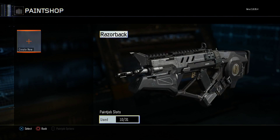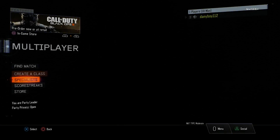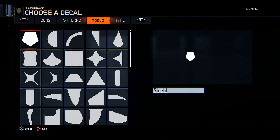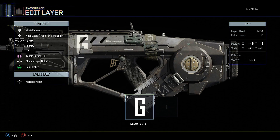What is up everybody, it's Danny Boy here. Today I'm not bringing you guys any gameplay — I'm bringing you some Black Ops 3 footage. Right now I'm showing you the paint shop, which lets you customize your weapon more than ever in Black Ops 3, because you can make your own custom emblem on each side of the weapon and on the back of it.